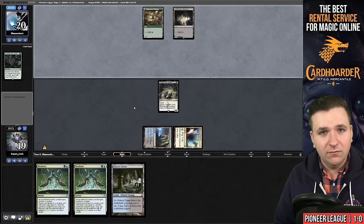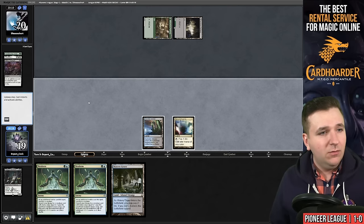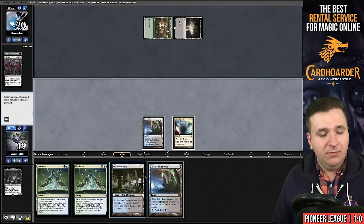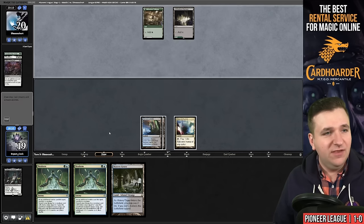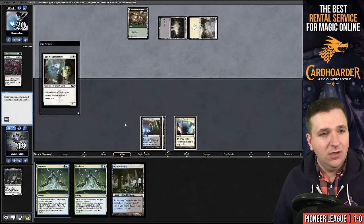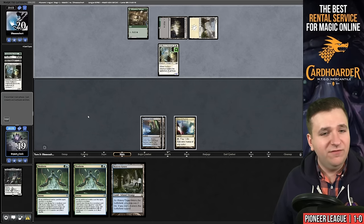They had the removal spell — Bitter Triumph, which is an instant, so they could have just held it open. I'm in a lot of trouble now; that was devastating. It's better that they killed my Tasigur rather than me going for the combo and then getting my dragon killed. They discarded another Raffine's Informant. Come on creature — there we go. I am one mana short of being able to play it, so if I draw an Otherworldly Gaze that could give me the combo next turn.